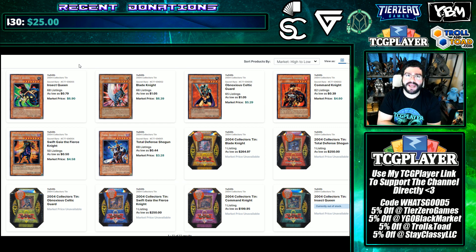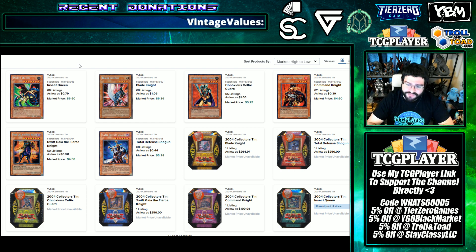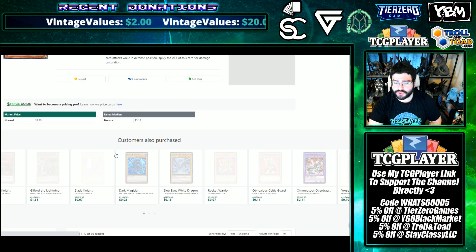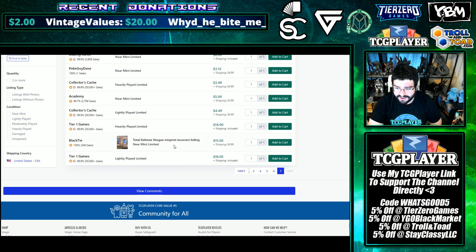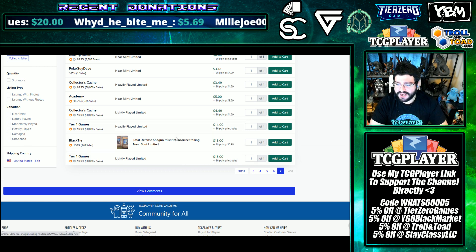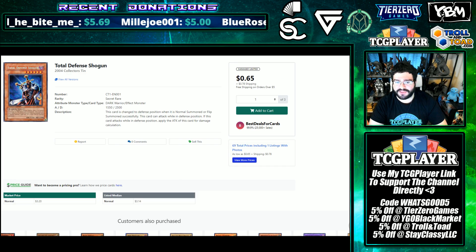Every single one of the Collector 10-1 promos shown on screen do come in Super Rare. For those driving, that's Insect Queen, Blade Knight, Obnoxious Celtic Guardian, Command Knight, Swift Gaia the Fierce Knight, and Total Defense Shogun. Those will have different prices depending on the card, but if you scroll down through listings, you can see the misprint incorrect foiling listed at prices much higher than the Secret Rares.